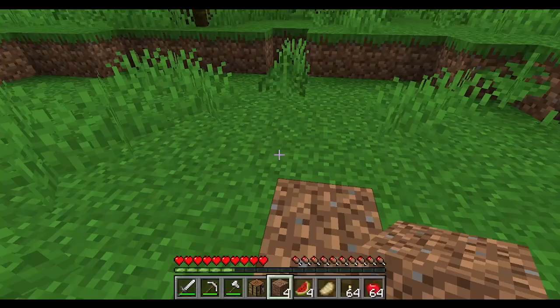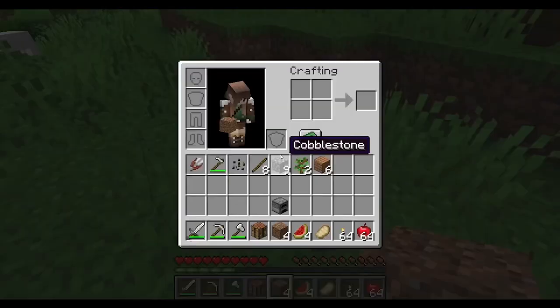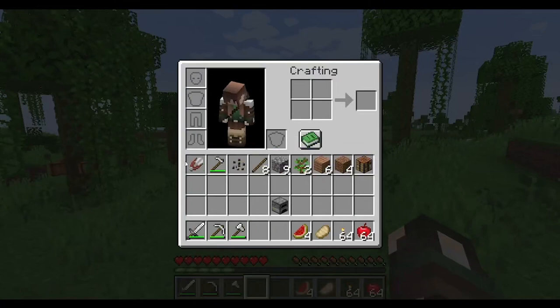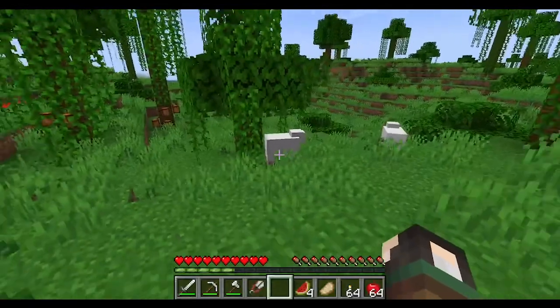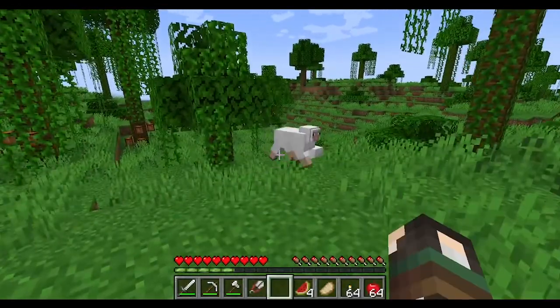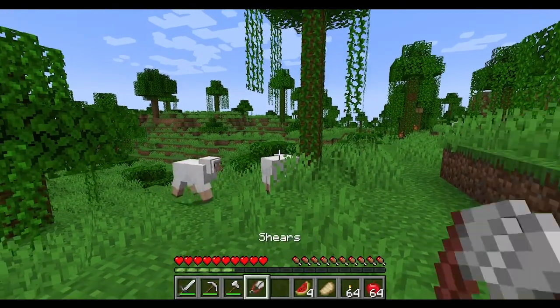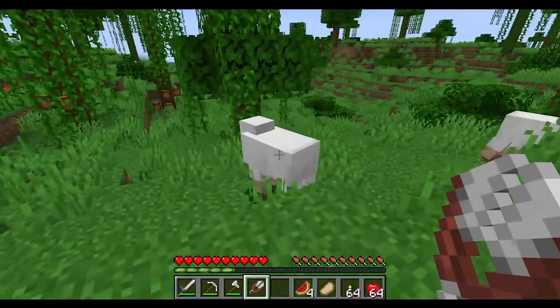To get a seed back you just punch it. To place a block you right-click. There are sheep nearby — you can make a bed from their wool. You can either kill the sheep with your sword or, if you don't want to, you make shears by placing two pieces of iron diagonally, then right-click the sheep to get wool.